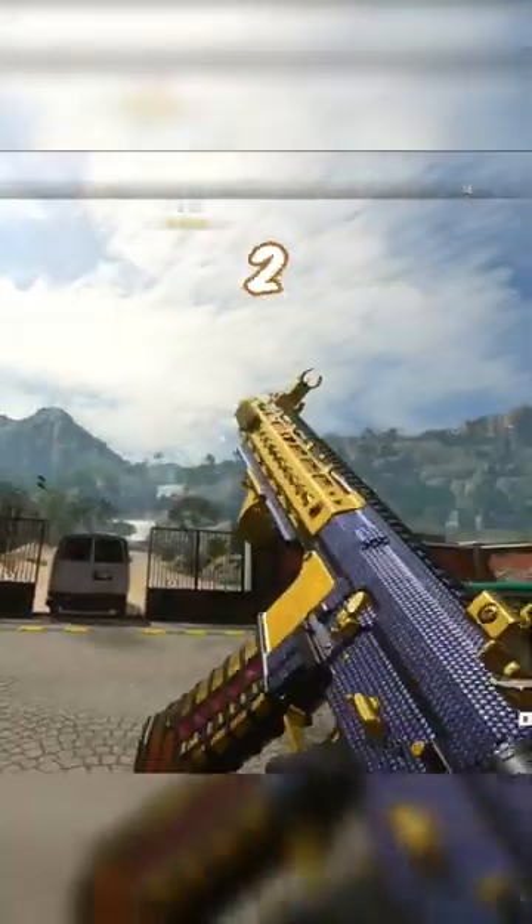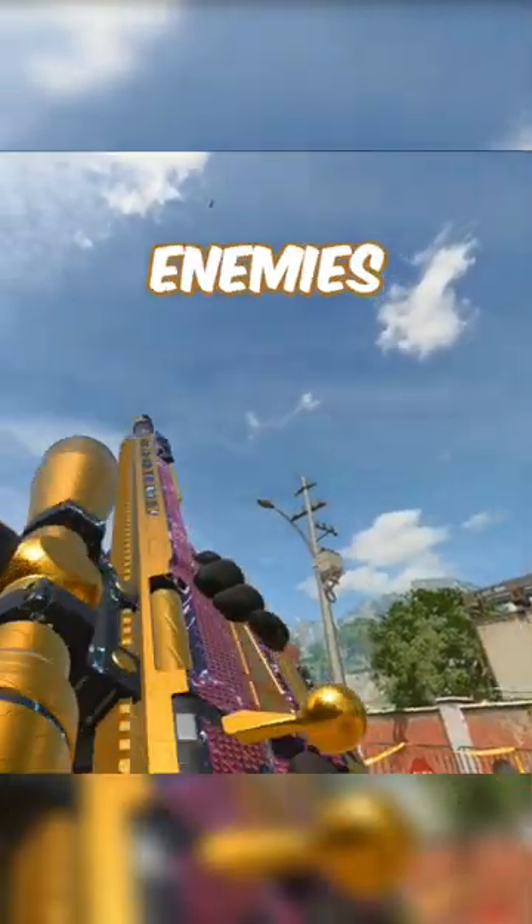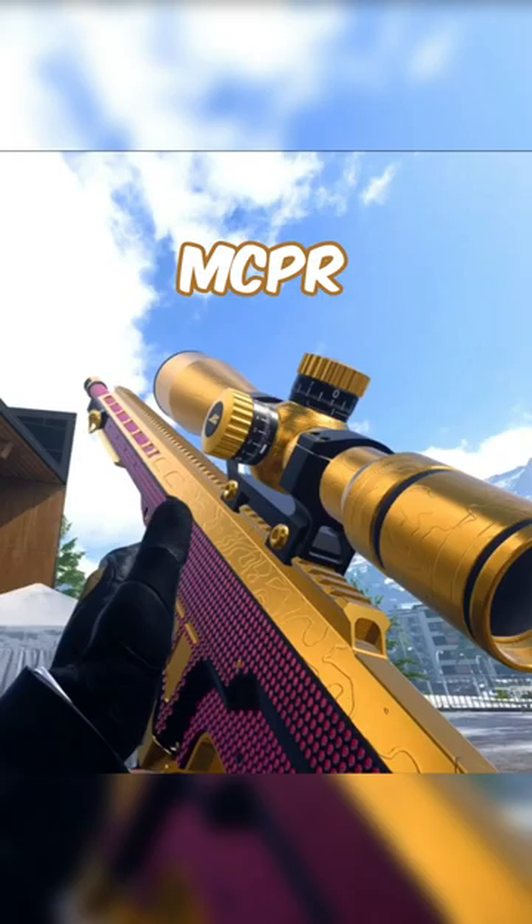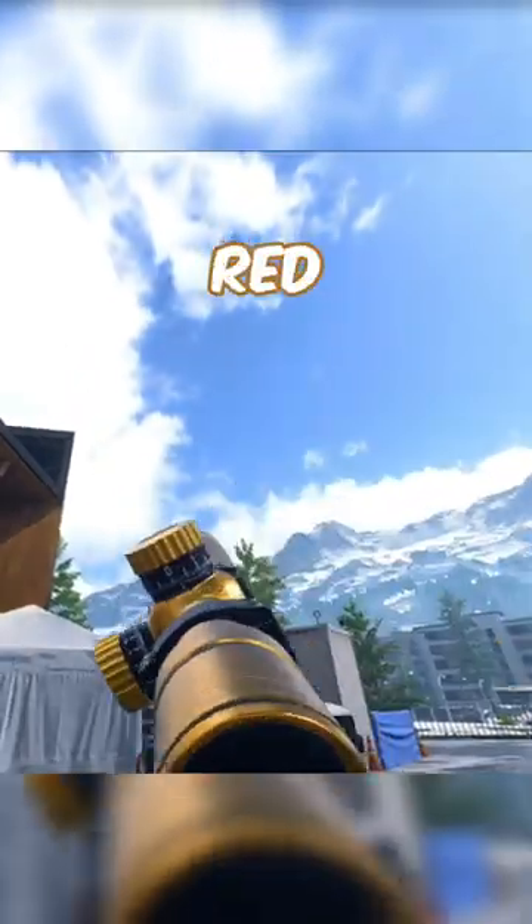These new diamond weapons in Modern Warfare 2 actually shoot gold bars and make enemies explode into valuables when shot. The M4 looks like it's got a budget version of Black Ops 2 Diamond on it. The MCPR looks the same except the diamonds are red.